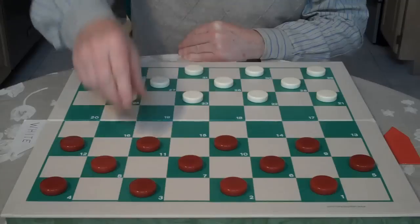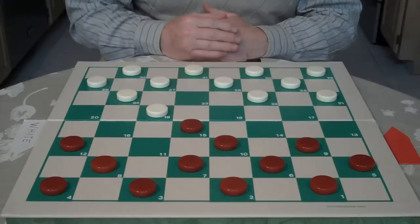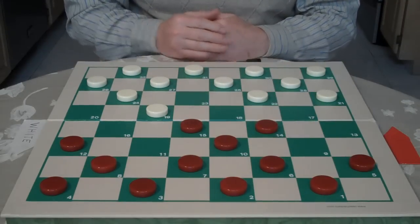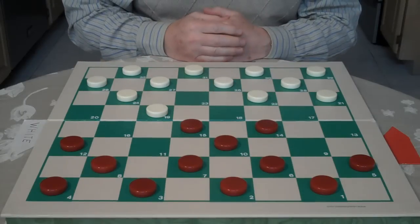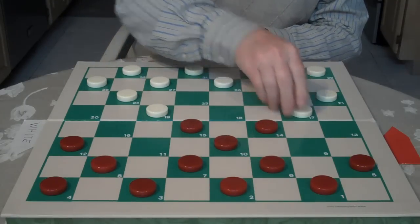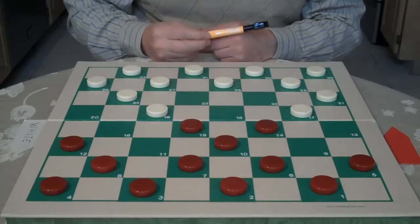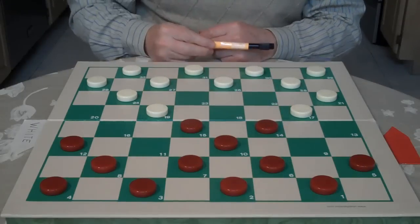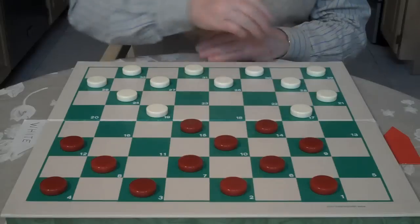The first move you make is 11 to 15, the old fateful move, and white goes 23 to 19. Here you go 9 to 14. Now if white goes 27 to 23, that would be the Defiance Open. But white goes 22 to 17. Now here, if you go 7 to 11, that would be the Wilter. If you go 6 to 9, that would be the Suda. But today we're going to go 5 to 9, the Fife.